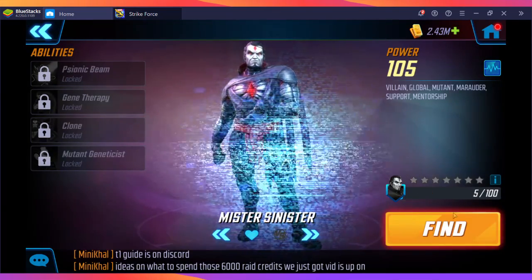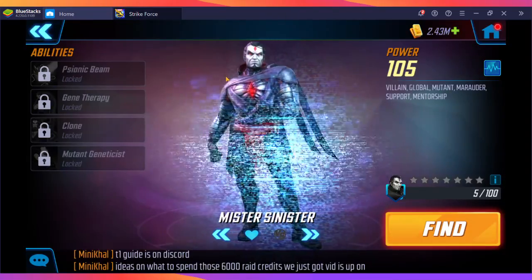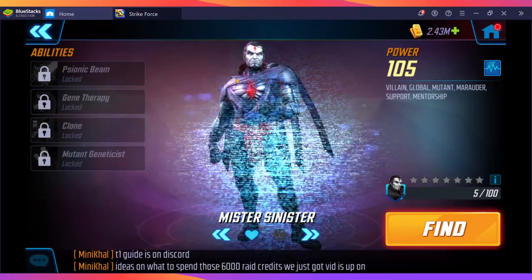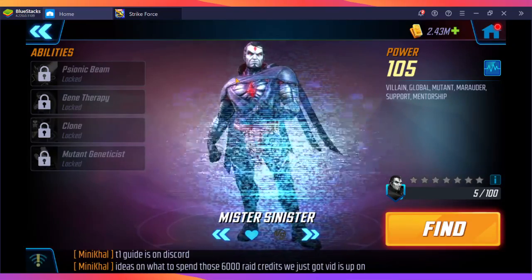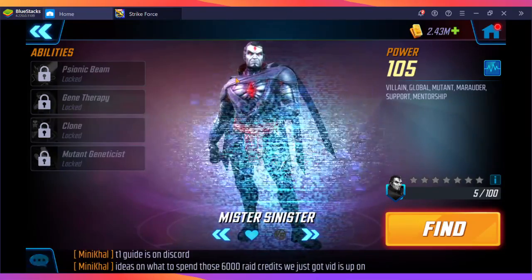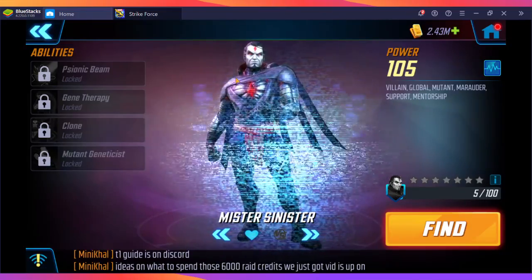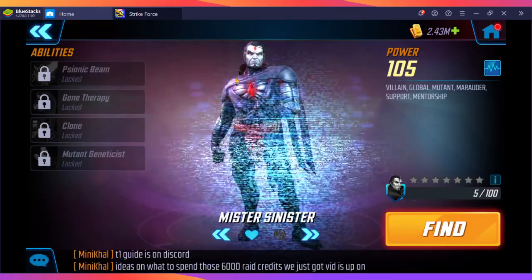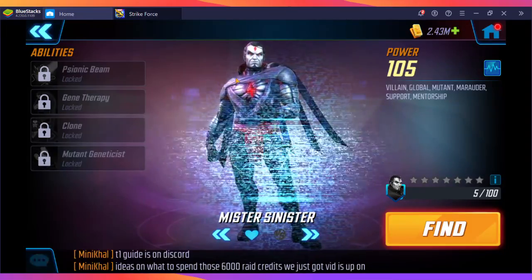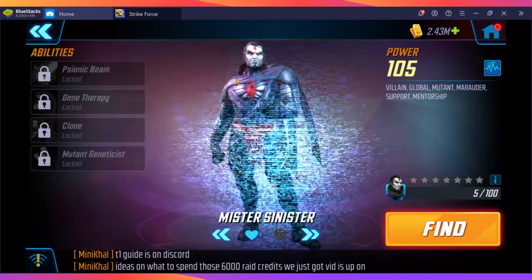Mr. Sinister is only farmable from War Credits, so he's a little harder to acquire. He's pretty cool in that he's able to clone an enemy — once that enemy is cloned, he can self-heal. With that clone, you essentially have a team of six, and the more characters you have, the more damage you do, potentially speeding through Dark Dimension 2.